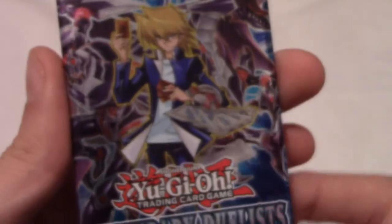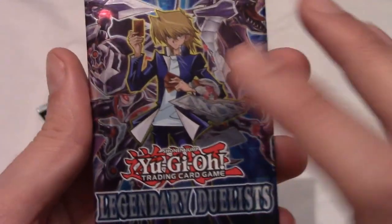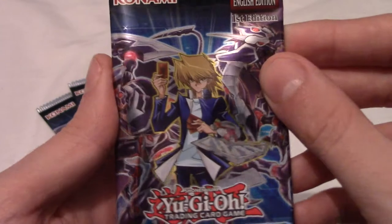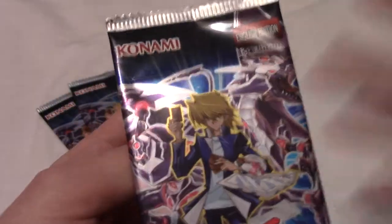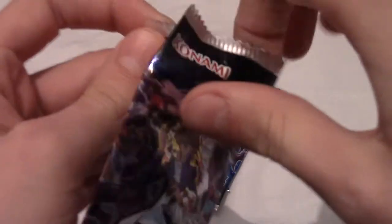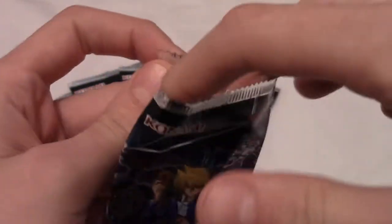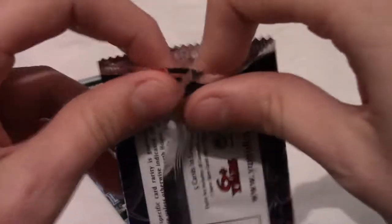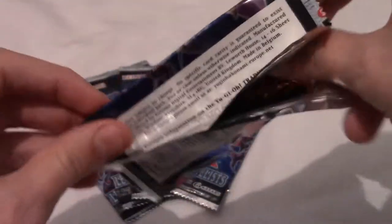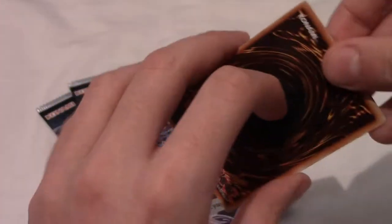The theme of this set is the duelists that appeared in the anime, like Mako Tsunami and Joey — some of the earlier ones, which appeals to me a lot more because that's the series I've seen the most, apart from Zexal. Without further ado, let's tear into this. Apologies for the rain in the background — hopefully the camera hasn't picked that up too much.